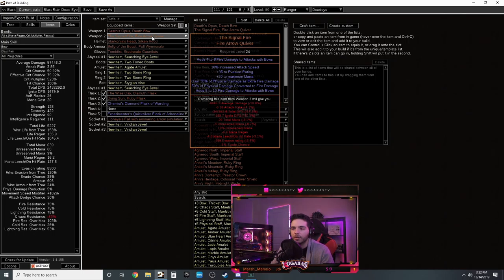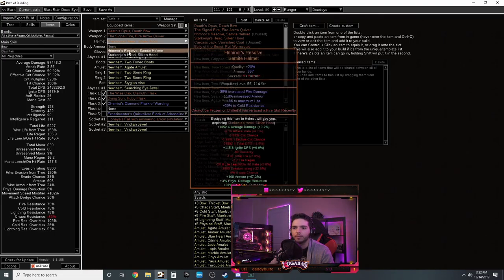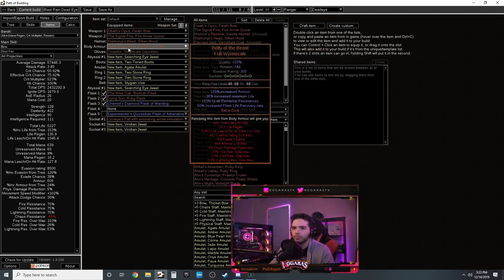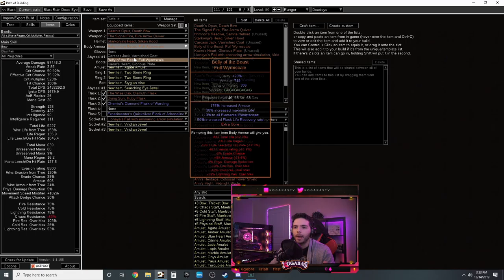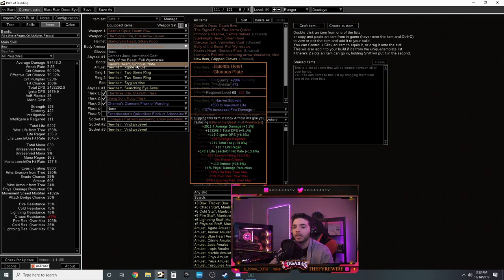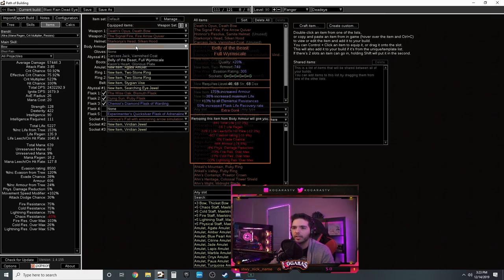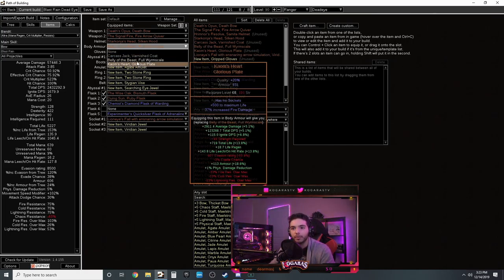For items: Death's Opus is the cheapest and best option - gives crit chance, attack speed, and most importantly two additional arrows, which also applies to your totems. With three totems that's six additional arrows plus your own Blast Rain. Signal Fire converts 30% of physical damage to fire - that's the max roll - and gives attack speed. The only downside is no life but the damage is too good to pass up.